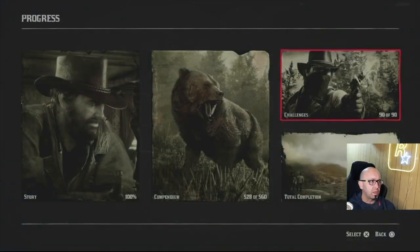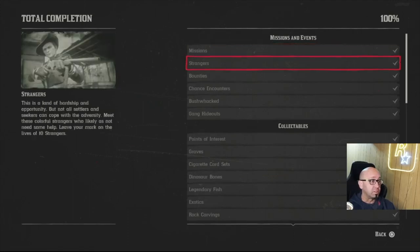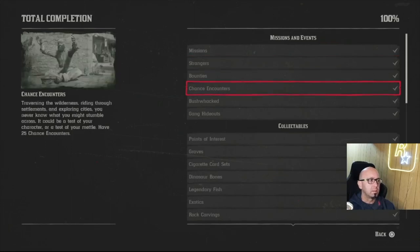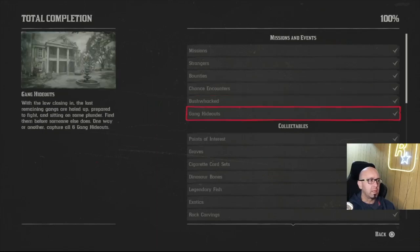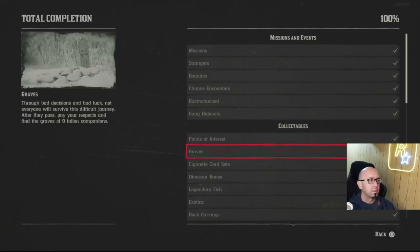I wanted to talk about the list for a hundred percent. You have to finish all the missions, ten strangers which is easy, five bounties which aren't too bad, chance encounters happen anyway, gang hideouts which is an epilogue deal — you can't finish this until the epilogue to get all six gangs. Points of interest isn't too bad — there's the Viking hatchet right there.